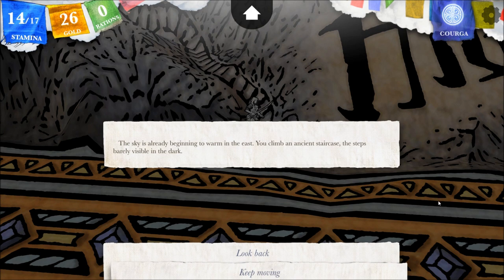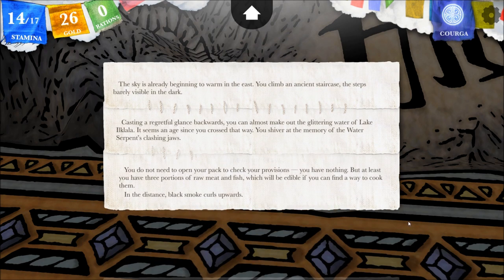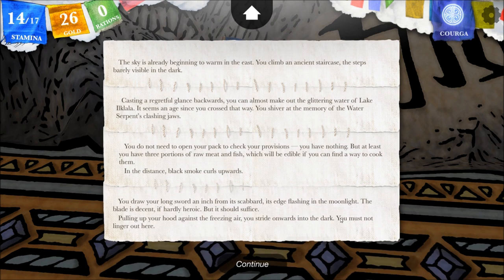The sky is already beginning to warm in the east. You climb an ancient staircase, the steps barely visible in the dark. Casting a regretful glance backwards, you can almost make out the glittering water of Lake Elklala — it seems an age since you crossed that way. You shiver at the memory of the water serpent's glassy jaws. You have nothing in your provisions, but at least you have three portions of raw meat and fish, which will be edible if you can find a way to cook them. In the distance, black smoke curls upwards. Your longsword's edge flashes in the moonlight — the blade is decent, if hardly heroic, but it should suffice. Pulling up your hood against the freezing air, you stride onwards into the dark.